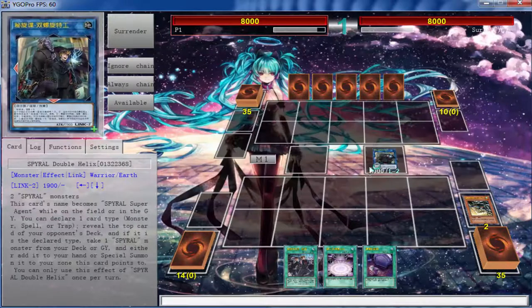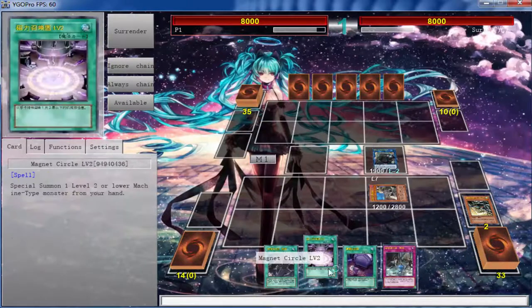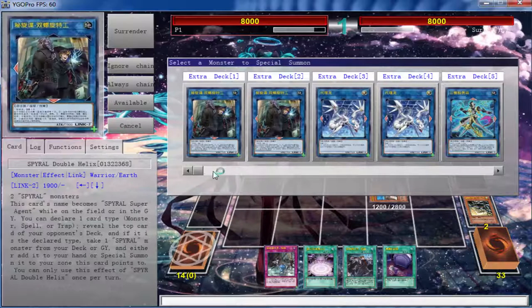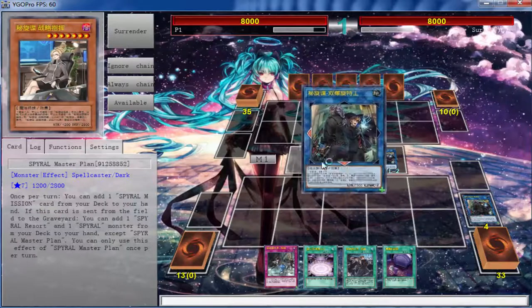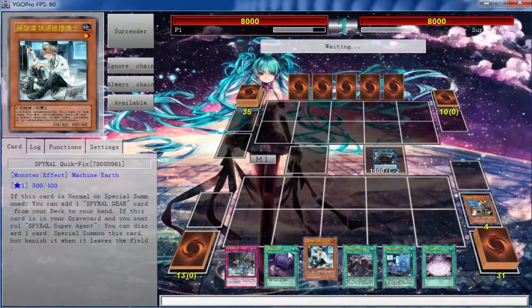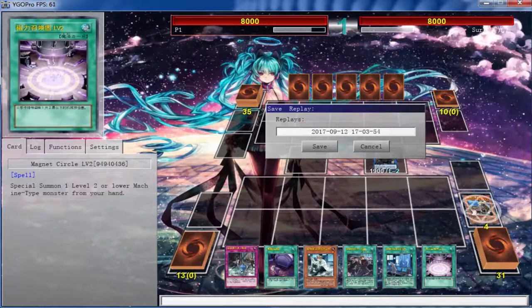We special summon over there, get us a search of the trap card. We're going first so we can't kill him but we can do some things here. We're going into another Double Helix — this can open up some plays. We're going to use Master Plan, get us a Resort and a Quick Fix. Resort can easily... actually, we can try one more time for another duel but I feel like people are just going to keep quitting.